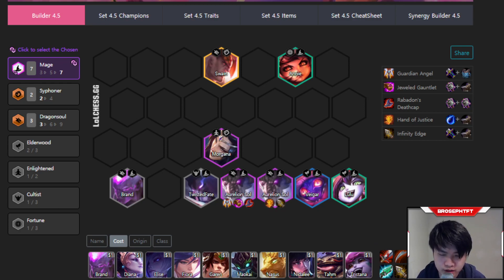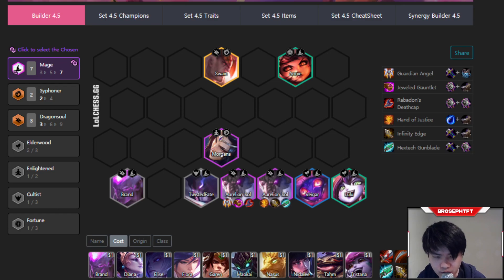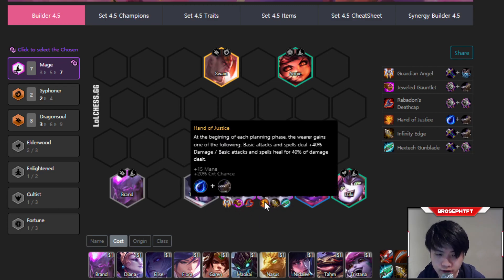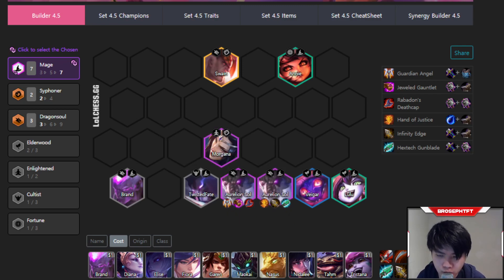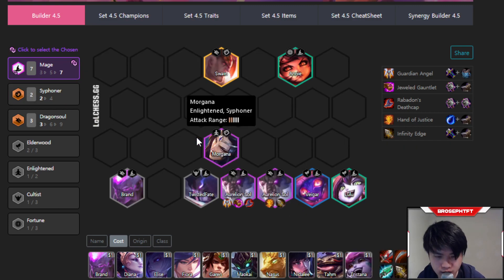A lot of players right now think that Hextech Gunblade is really good on Aurelion Sol. Gunblade is not a bad item, but you would much rather have GA, Jeweled Gauntlet, Rabadon's, or GA, Jeweled Gauntlet, IE, or GA, Jeweled Gauntlet, Hand of Justice. GA mostly covers the basic survivability needs Aurelion Sol has, and Siphoners provide his healing. Because Aurelion Sol does so much damage, his healing is usually enough to bring him back to full even with just 10% Siphoner healing. A third damage item instead of Gunblade means more damage, which increases healing, basically nullifying the loss from not having Gunblade.